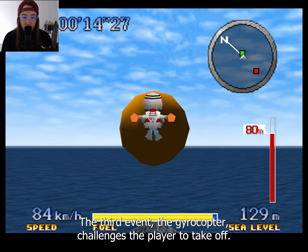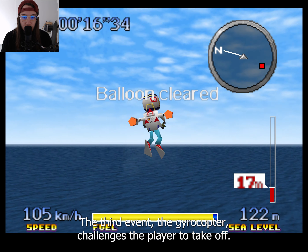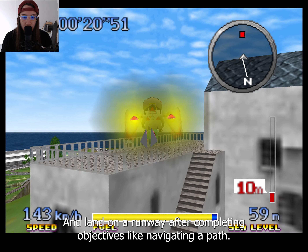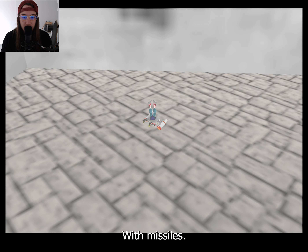The third event, the gyrocopter, challenges the player to take off and land on a runway after completing objectives like navigating a path of rings or destroying targets with missiles.